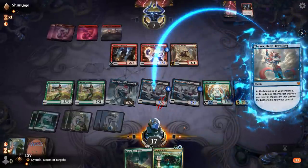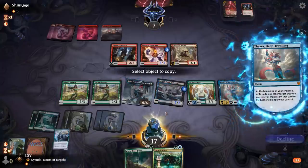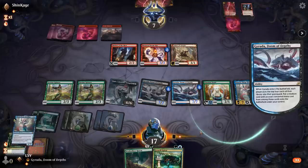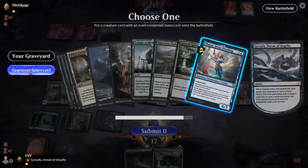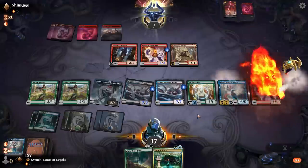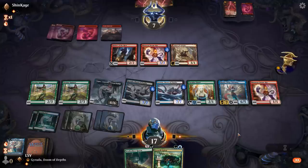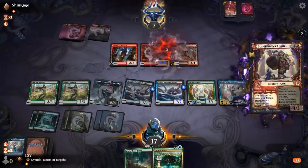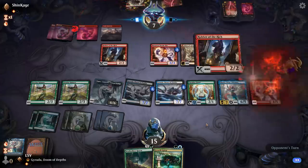Copy this and let's see what we mill. We milled only a Thassa from my graveyard, so I'll just put a Runaway Steamkin from theirs into play. That wasn't the best but how are they possibly going to win? I have 19-20 toughness right now, so it's going to be pretty hard to get an Embercleave going.